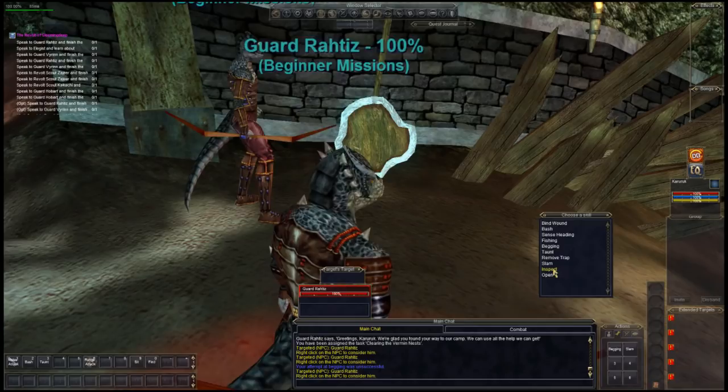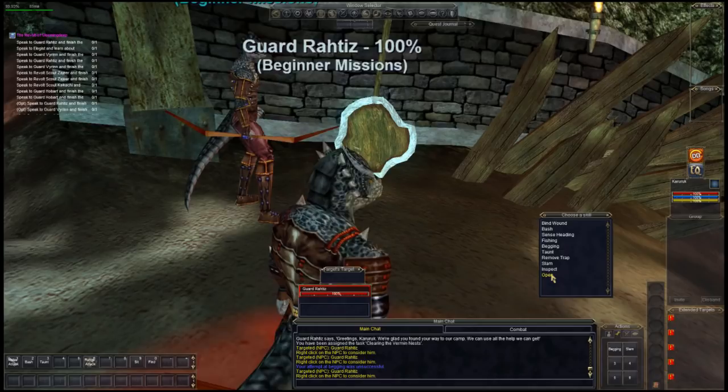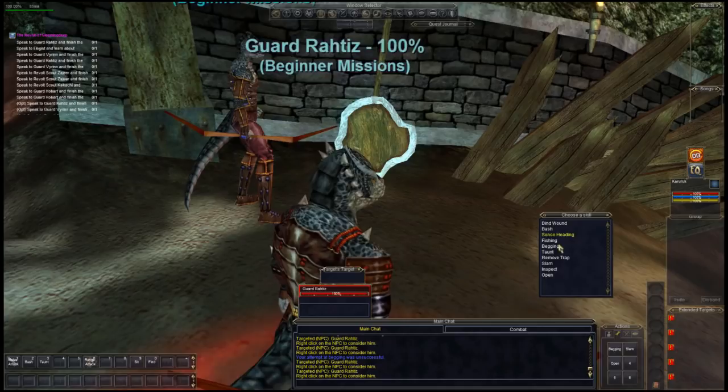To open the hotbar, just right-click on one of the numbers, pick which one you want — say we want Slam — and now we've got two Slams. Welcome to the jam.